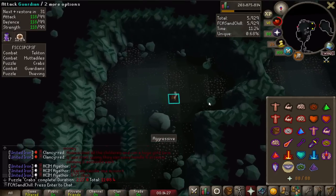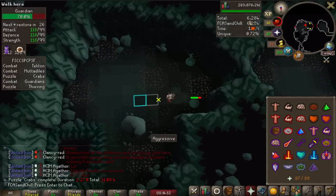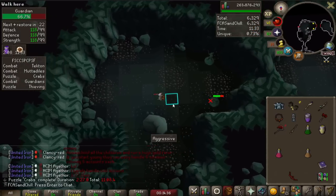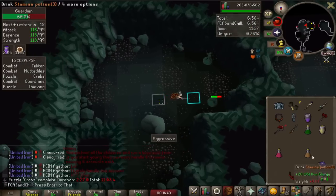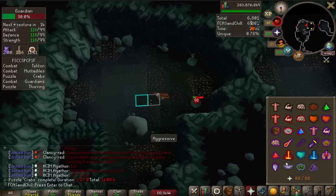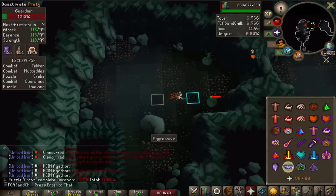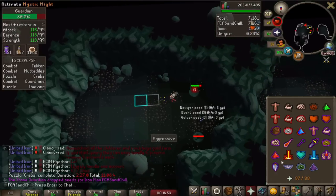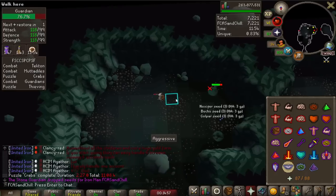Then here we have the Guardian room — Guardians is actually one of the easiest rooms in my opinion. Really all you do is attack with a pickaxe in your best melee gear, and right after you attack you just run away so that you don't get killed by the falling rocks. I'm just turning Piety on and off to save some prayer and running up to attack then backing off. Really easy, straightforward, and actually very fast too — if you're trying to speed run, Guardians is always a good room to get.